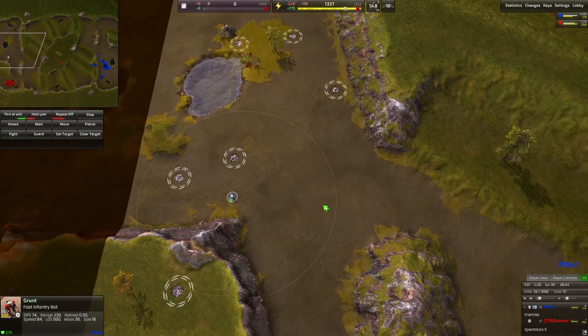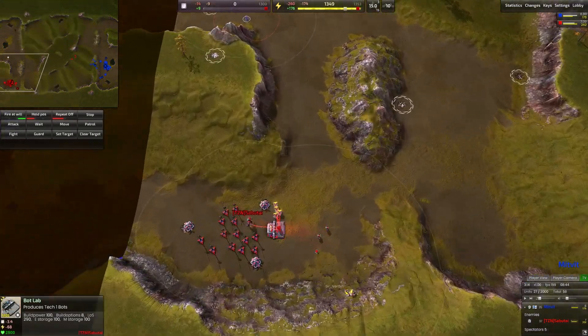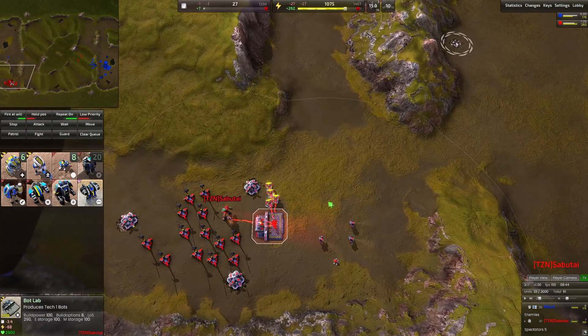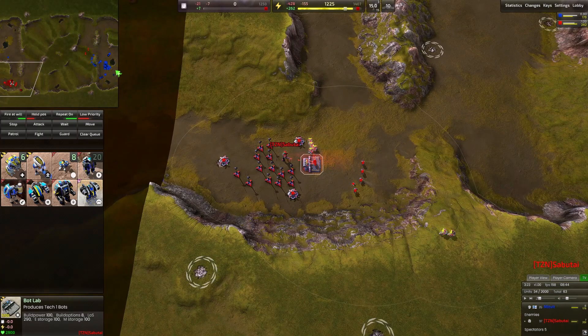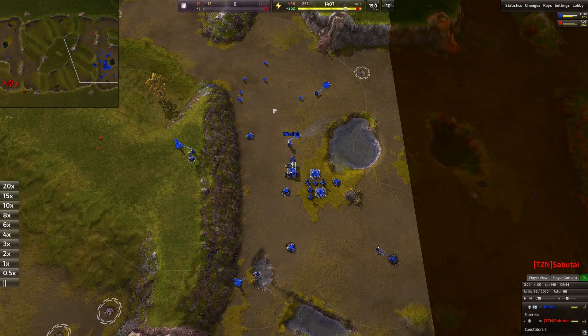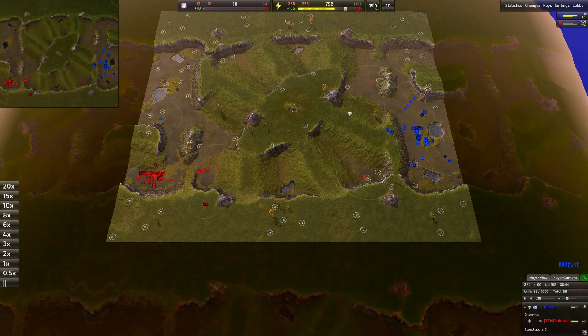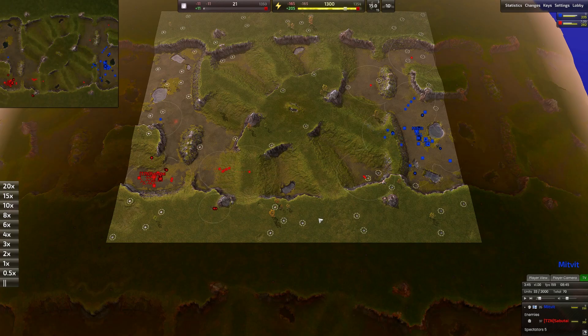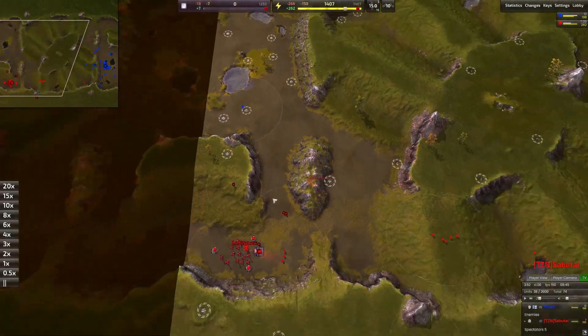Midfit is searching for Sabotai but hasn't found him yet. He's gone to the spawn which mirrors his own and realised Sabotai is not there. Sabotai is now transitioning over to pawns, yet to leave his base. He is still only running on three metal extractors whereas Midfit is already building his sixth. Sabotai now starts to expand, sending a double engineer out to build a radar on the hill in front of him — a good place for it.